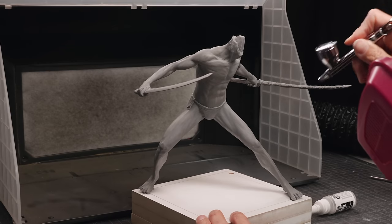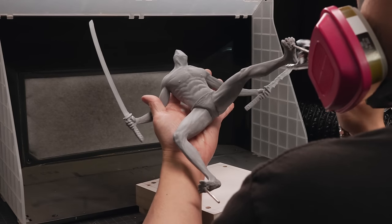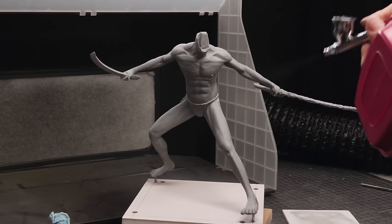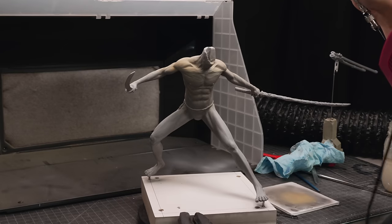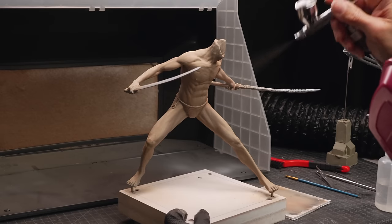I'm priming the model using a variation of a technique miniature painters call zenithal prime. Basically, I'm spraying the model from the top with a light gray and from the bottom with a dark gray. This helps details naturally stand out and works kind of like built-in lighting. It's my first time trying this technique, and I liked it enough that I also decided to do the same thing with the flesh tones as well.